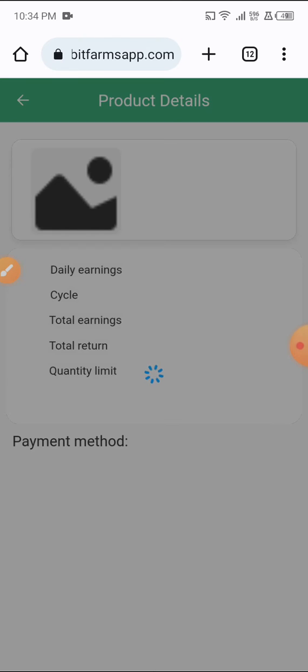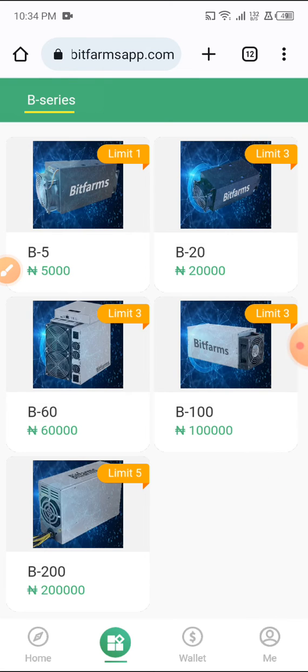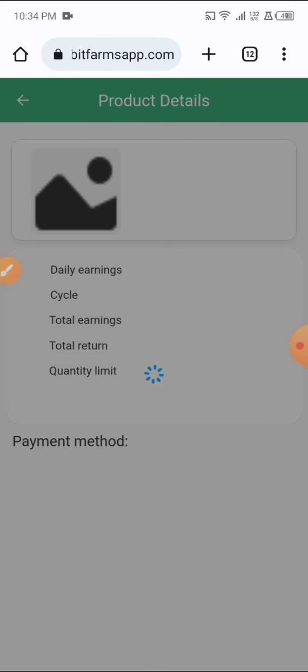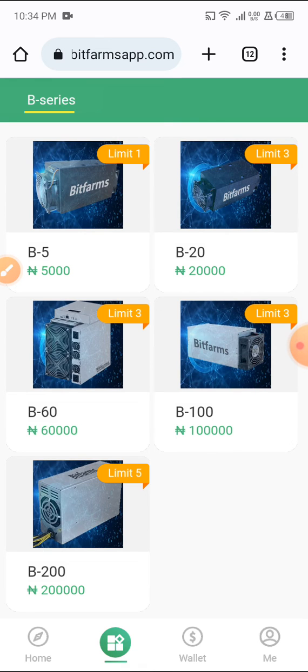For Limit Four, which is 100,000 Naira, the total return is 225 percent. So you invested 100,000 and you are making 225 percent of the amount you invested, which means you are making a total of 225,000 Naira back. And for the 200,000 Naira machine, you are making a total return of 240 percent, which means you are making 480,000 Naira back — a profit of 240,000 Naira. These earnings are very nice.